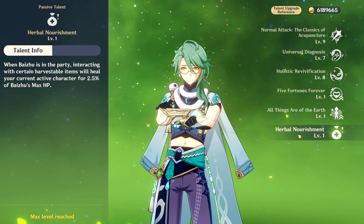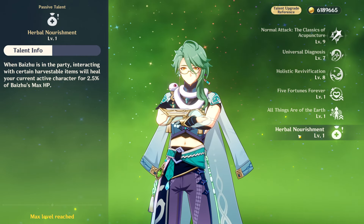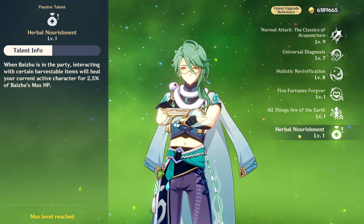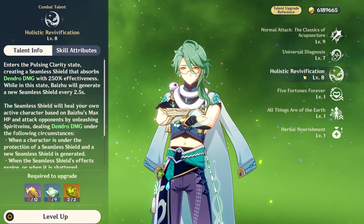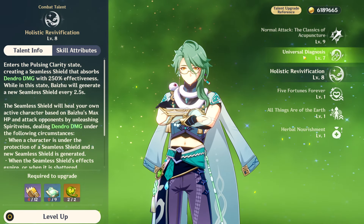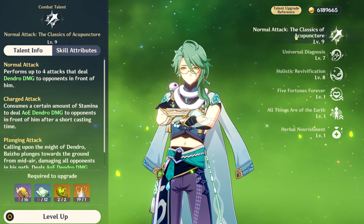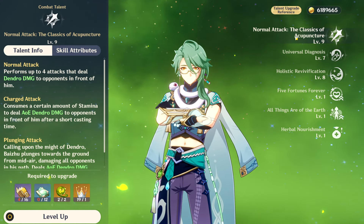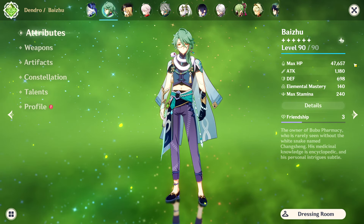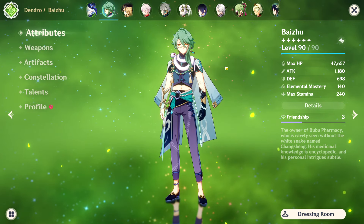Baiju's utility passive has no use in instanced content like Spiral Abyss and domains but it is a little helpful when exploring the overworld — it is better for Fontaine when diving because there aren't a lot of ways to heal underwater. For talent priority, his burst is his best because it increases healing and shield strength. His skill is worth leveling as it increases his team-wide healing, but do not level his normal attack at all. You should raise Baiju to at least level 80 or 90 — level 90 is best for his max HP as it increases his healing and shield.